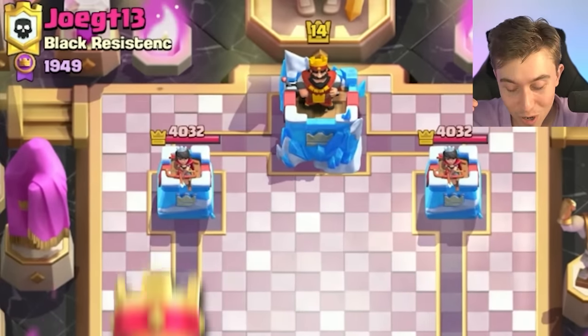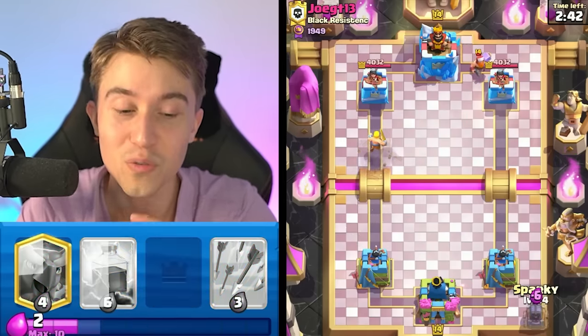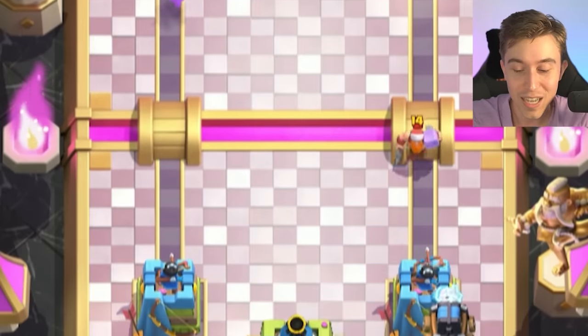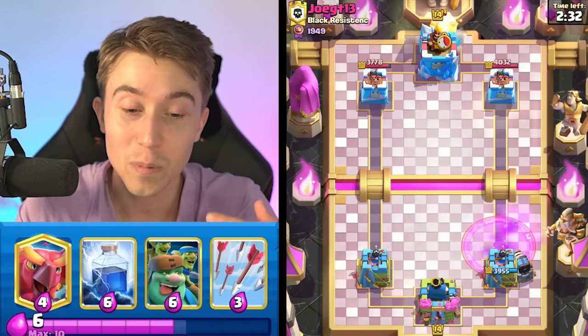Alright, jumping into the game against Joe. We're going to go for a Barbarian Barrel at the start of the match. He's going to go for a Lumberjack, so we want to aggressively go in for a Sparky — that's a four Elixir investment that he just wasted into our Sparky. Although I dropped two Elixir on the left-hand side, the push on the right-hand side is going to be quite impactful since we're up two Elixir. The guy's going to have Lumberjack and Bowler.